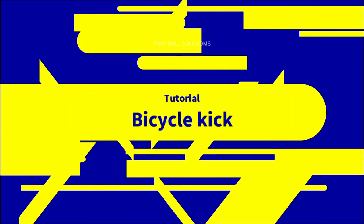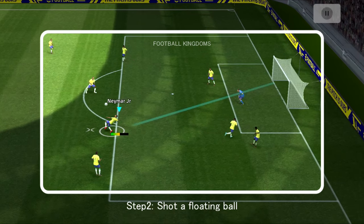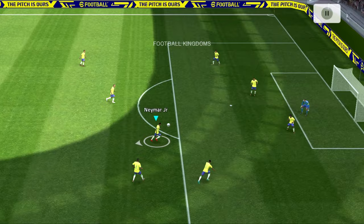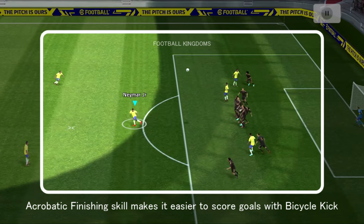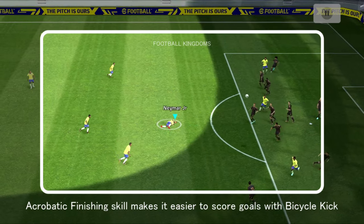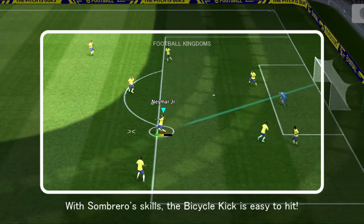How to shoot a bicycle kick: step one, player has his back to the goal; step two, shoot a floating ball. This acrobatic finishing skill makes it easier to score goals — with sombrero skills, the bicycle kick becomes easier to hit.